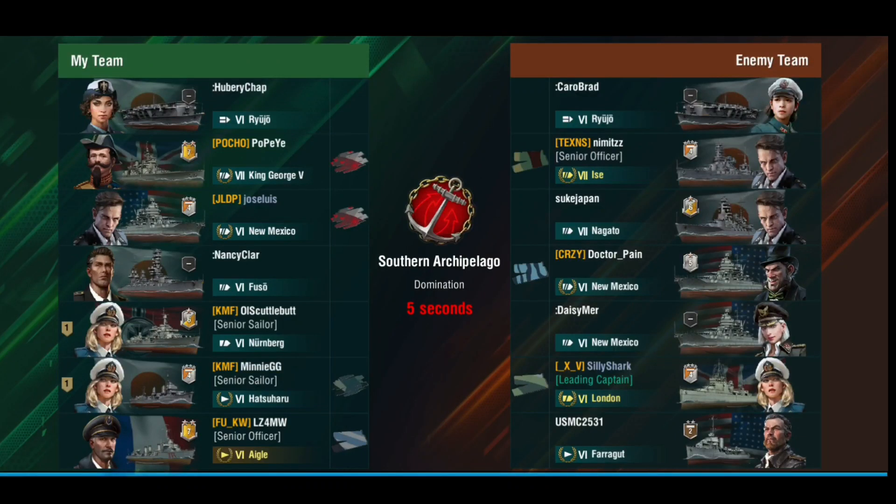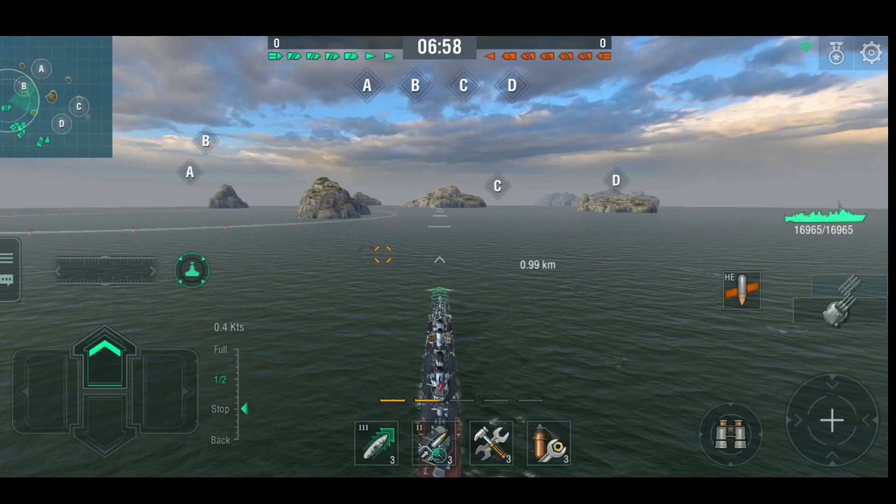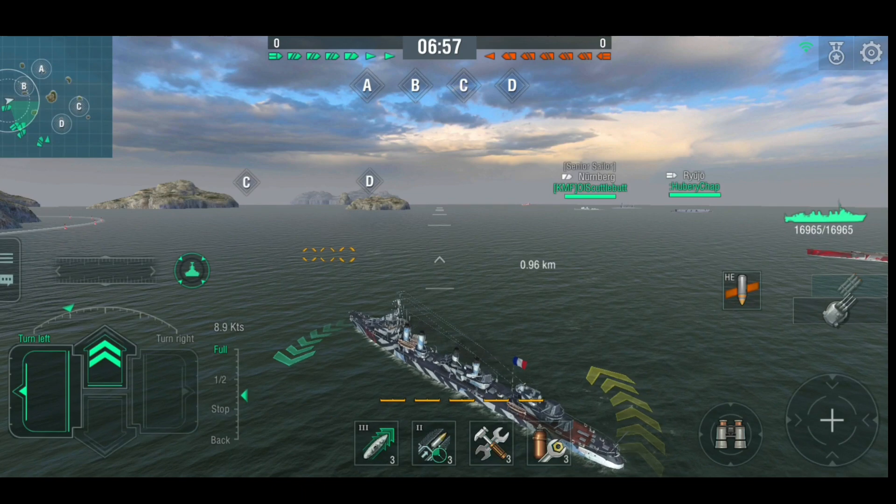Hello everyone, welcome to a World of Warships video. Today's video is number one in the series of hidden gems and we're back at tier six. Tier six is a good place for hidden gems, and I think that's partly because I've blasted through tier six and haven't gone back to play the ships, and then I've just realized how good some of these ships are.